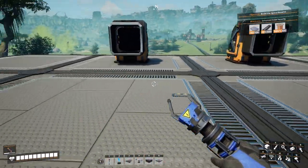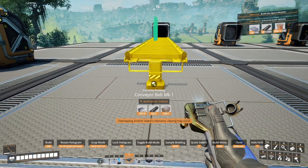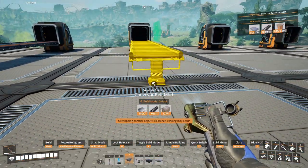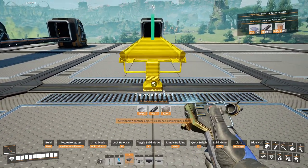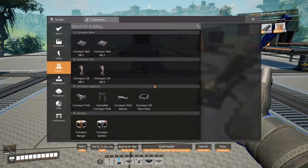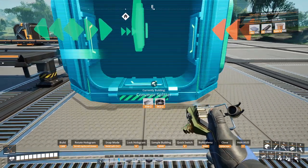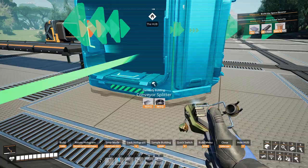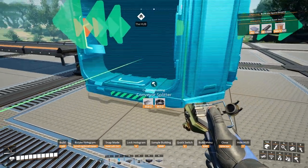Okay, so what we're going to do is bring it out to about there. All right, now we're going to put splitters off everything, lining up with the arrows and the lines.